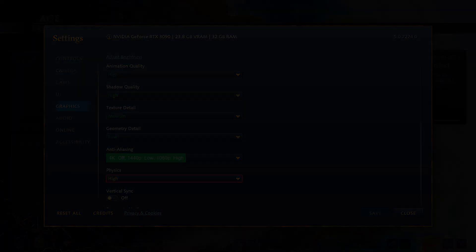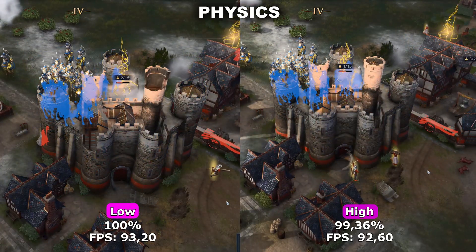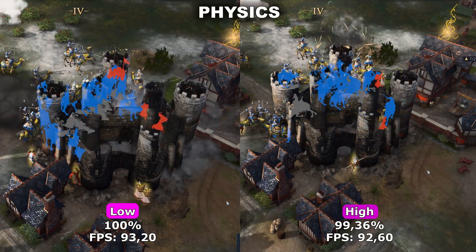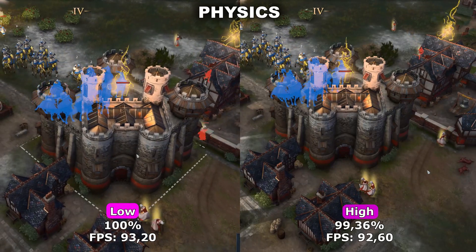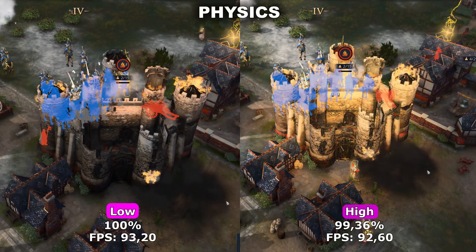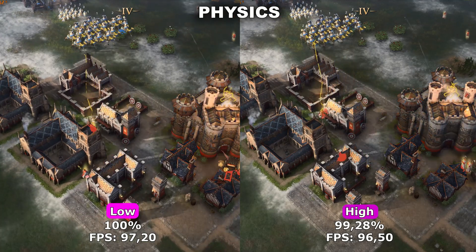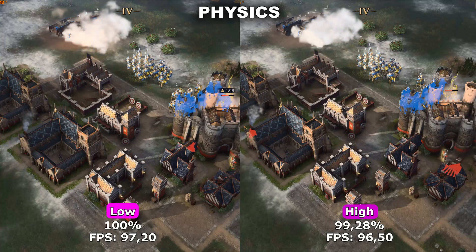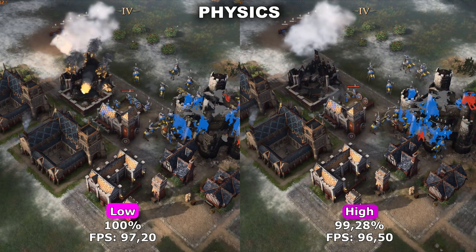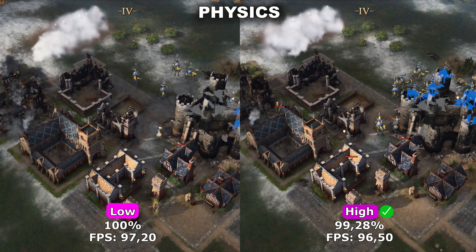Lastly, we have Physics. Physics determines the amount of detail in different debris in the game — debris that comes mostly from destroying buildings or your own buildings being destroyed. I tested two scenarios. First, I tested whether it would make a difference in terms of the quality and amount of debris and destruction on buildings — but it doesn't seem to make any difference in quality whatsoever and my performance was the same. In my second example, I destroyed several buildings at once to see if that made any performance difference — but once again, this had no difference at all on performance or quality. Therefore, I would simply recommend to just leave this at high since it doesn't seem to make any difference in either quality or performance.